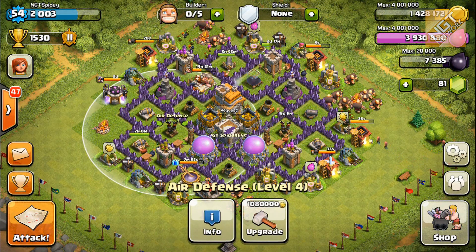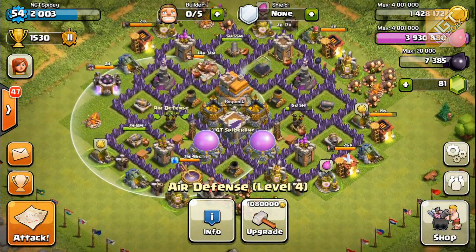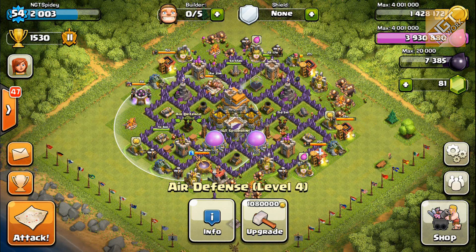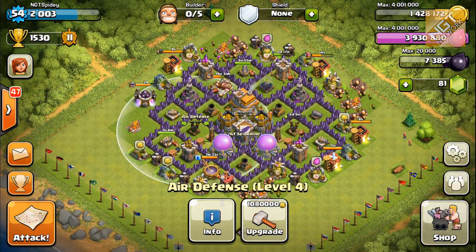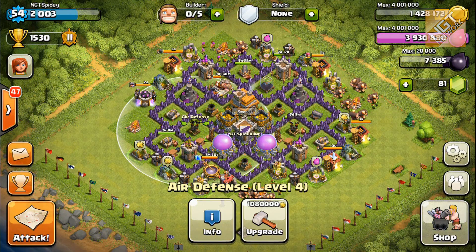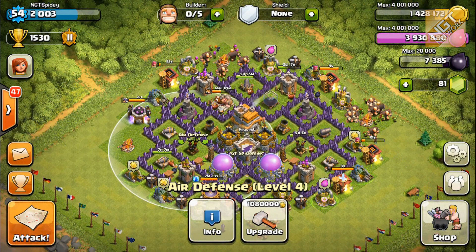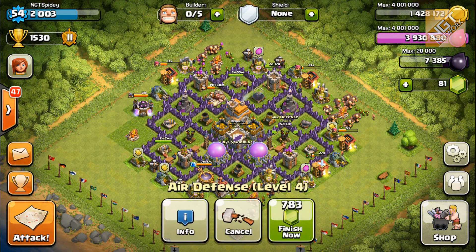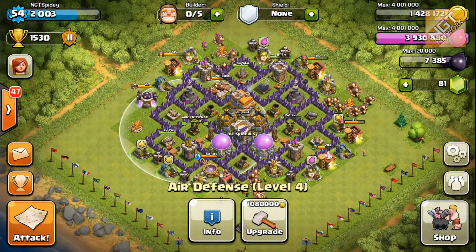The air defense has a smaller range than the mortars but it's still fairly significant. Attackers usually go for the air defense first, especially if they have balloon attacks or dragon attacks. They'll use lightning spells or bring in giants and wall breakers to try to take out the air defense structures before bringing in their air units or even healers. I'm upgrading one air defense to level 5 — it's five days and five hours — and then I still have to upgrade the other one to level 5. At Town Hall 8 we're going to have an additional air defense, so there will be some reconfiguration of the interior of my base.